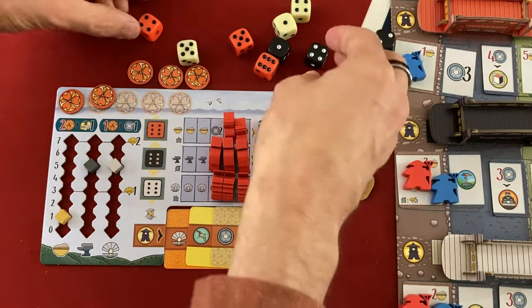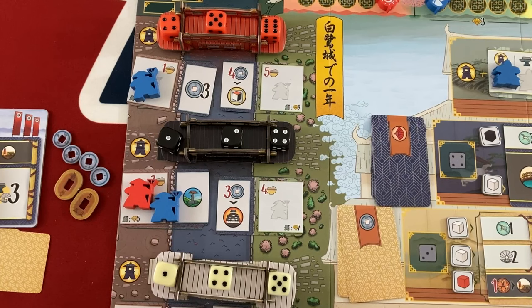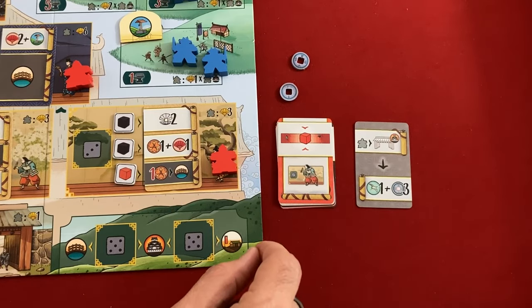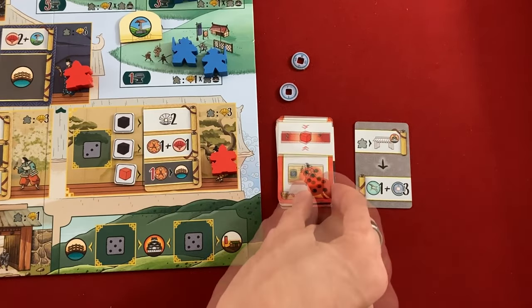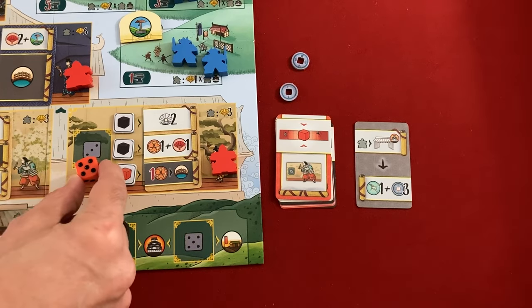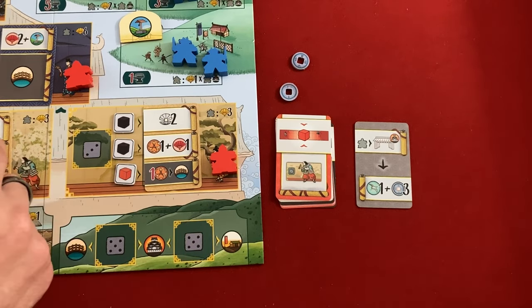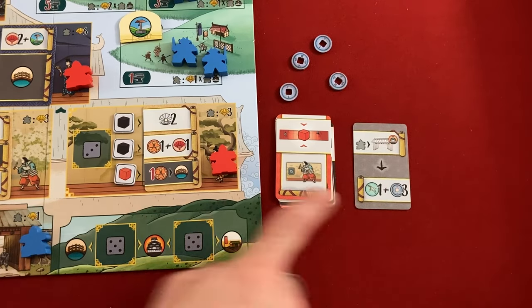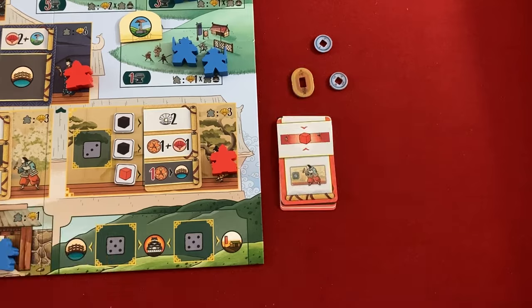Here we go into the final round. Black is not looking great, white doesn't start great, but red is awesome — hopefully they don't grab it too early. They are first, and yep, they took the middle red, which is a five. They're going to the action to the left of it, gaining two coins (five over three). They get to put a new courtier on the gate, then gain an influence and three money.